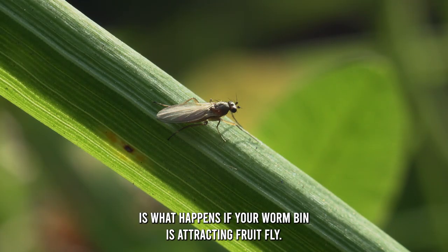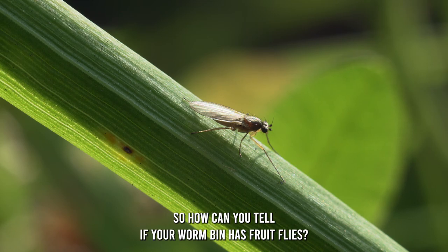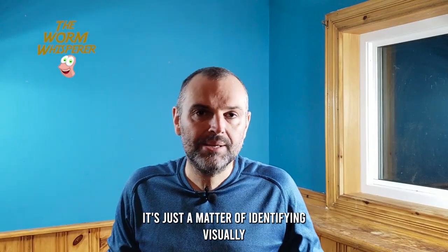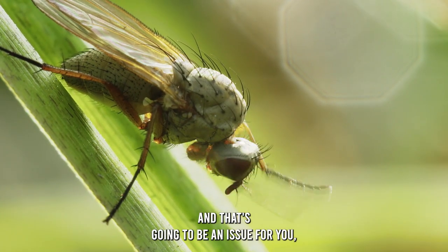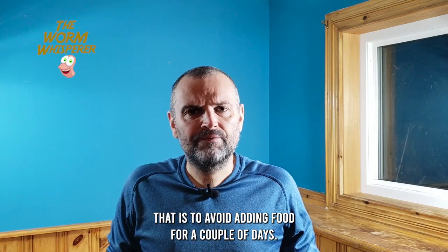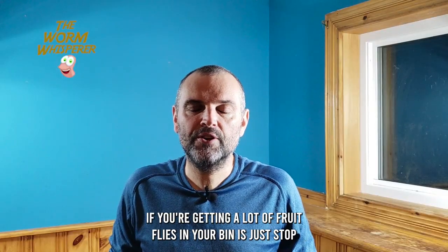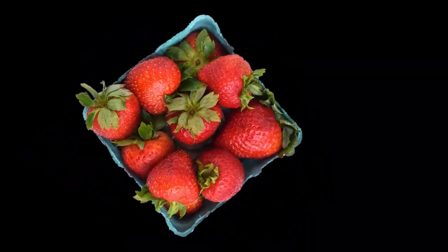Next on the list is what happens if your worm bin is attracting fruit flies — a common issue especially if you have your worm bin inside. You can tell if there are fruit flies by seeing them flying around outside the bin, or when you open the lid and many fly out. One of the main fixes is to avoid adding food for a couple of days. If you know you're adding fruit that may have fruit fly eggs on it, don't add it to your bin — maybe put it in your outdoor compost pile instead, especially since fruit flies really go nuts for fruit.